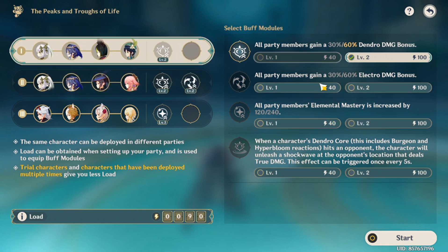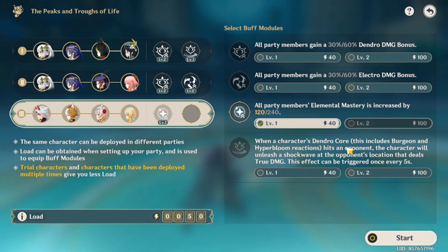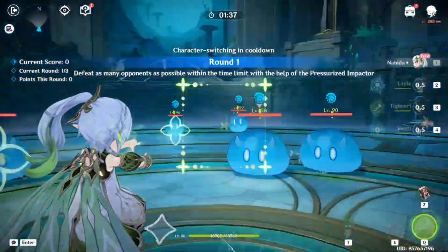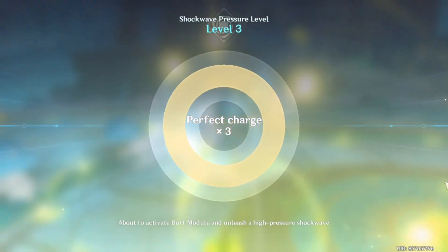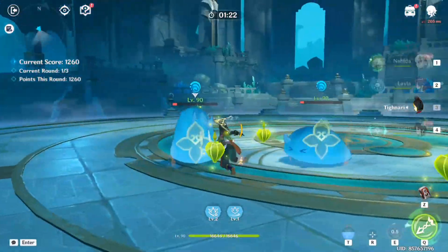We still need dendro, and there's no electro, so maybe elemental mastery could help. Dendro core comes from hydro and dendro. The last team doesn't need any of this because it's geo — geo doesn't need elemental mastery or any other element. When you get an Ito team and you're forced to pick one of those elements, you're screwed because Ito is just one element. There's hydro by default here, which is why I call it the power of default.